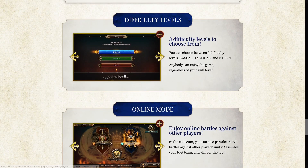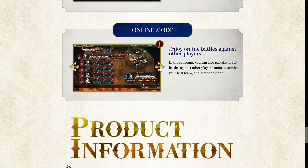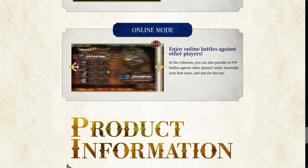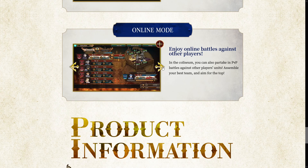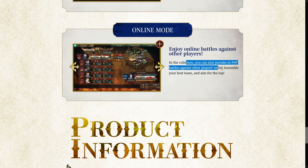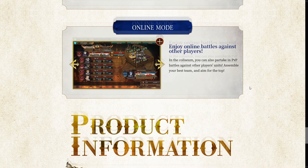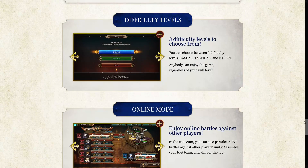Difficulty levels — they're going to be having that: casual, tactical, and expert, but then it says sweet, normal, and hard. Sweet — that's a very strange difficulty name. Then we have online modes. There's going to be some sort of arena or coliseum sort of thing where you're fighting against other people — PvP battles against other players' units. Assemble your best team and aim for the top. It sounds like there's going to be some sort of ranking system, which is cool. Probably not really my thing, but I'll probably try it out.